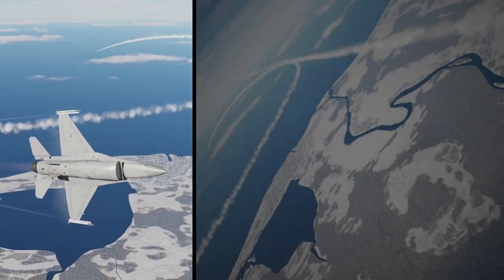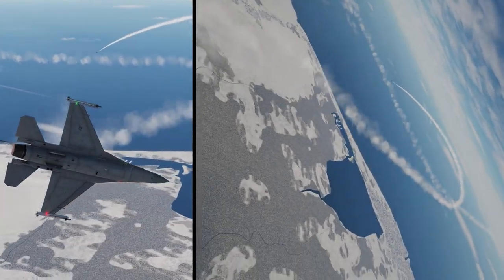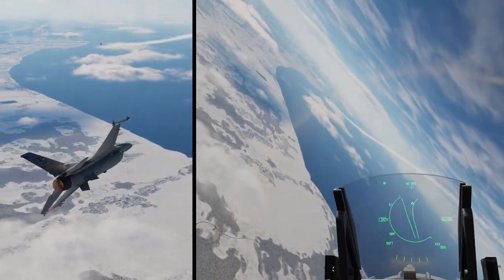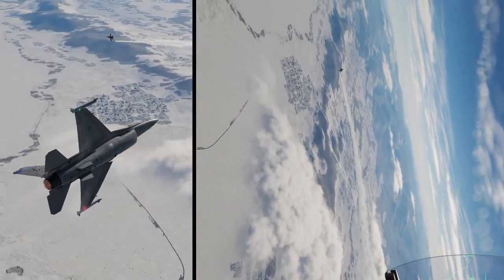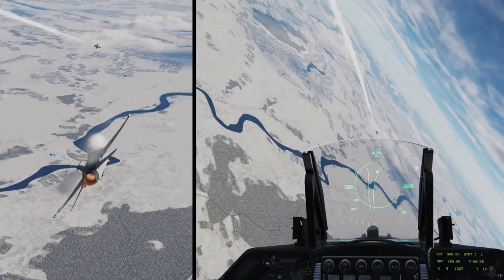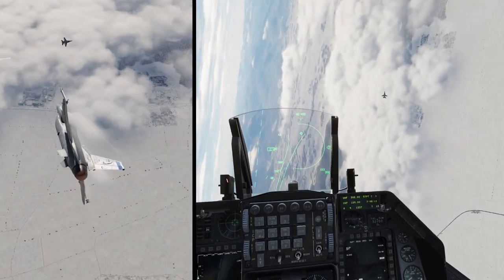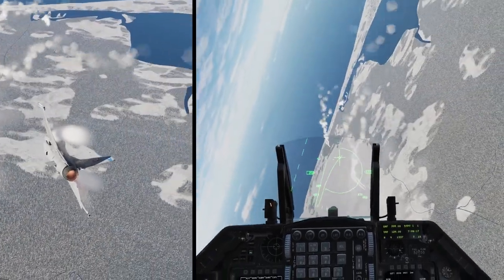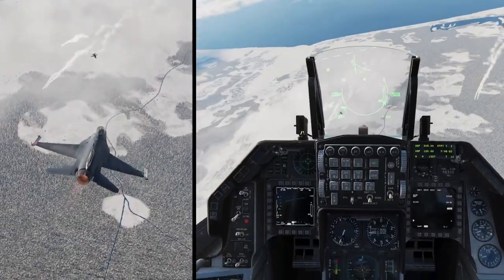Before I end this video, I wanted to leave you with an example of the new AI logic. You'll see that here I reversed right after the merge, which isn't particularly good BFM, but I wanted to see how the AI would react. With the AI flying a Hornet, it doesn't want to be in a nose-to-tail fight with me, so it also reverses at the next merge, putting us right back into the nose-to-nose fight the AI wants. I'll be quiet now, but I wanted to point out one part — you'll see a downward spiral where the AI tries to force me to overshoot and almost succeeds. I thought that was really impressive, and I bet it'll get a lot of people. Let me know what you think of the new AI in the comments, and thanks for watching.